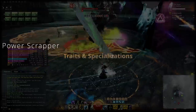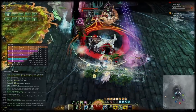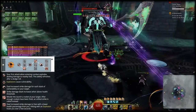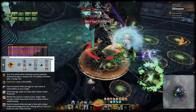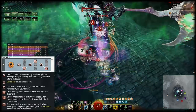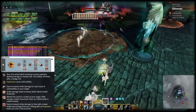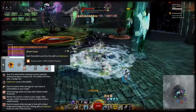Moving on to traits and specializations. The quickness and power DPS versions run the same specializations with a few different traits, while the open world version exchanges Firearms for Tools. Let's start with Explosives — this is the bread and butter specialization, never change this. With these traits you deal increased damage while at high health, shoot missiles and orbital strikes at foes periodically, deal more damage per vulnerability stack on the target and more damage to foes at lower health, and also heal yourself a little whenever an explosion hits an enemy. With Explosives the first hit when entering combat also includes an explosion and refreshes on every dodge roll. If you want permanent fury coverage on yourself in open world you can use Short Fuse instead of Glass Cannon.